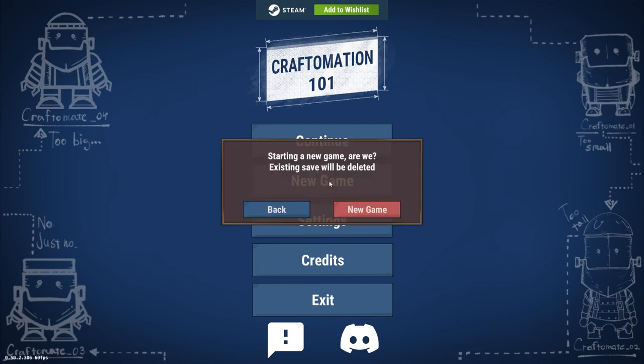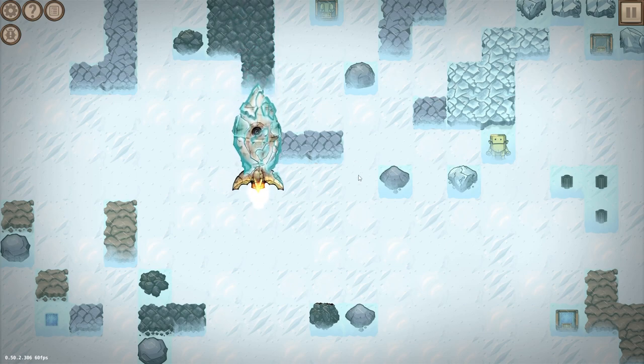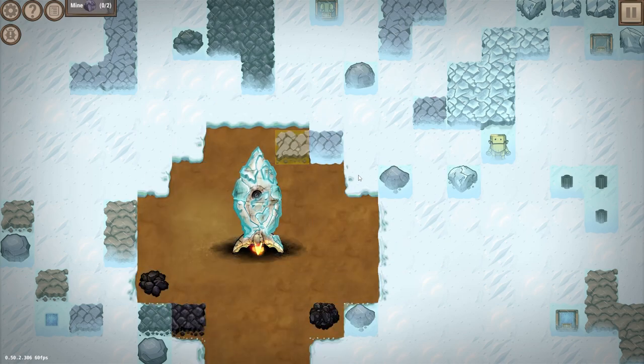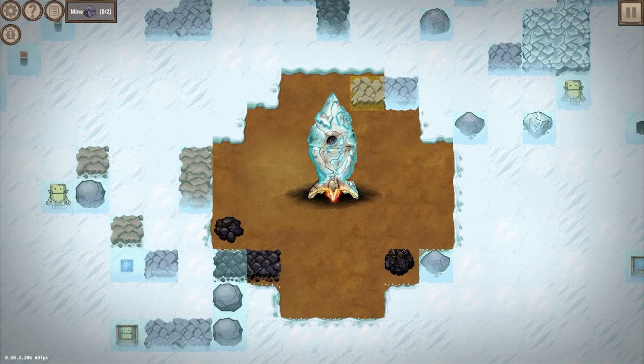I've already been playing a bit, so we'll just jump on and do a new game — delete everything, go for it. So it's got a rudimentary for-loop scenario, so it is coding. It is programming for automation, but it's actually really accessible, and I love it. It's got a great energy to it.